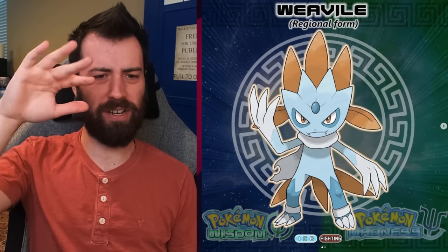Next up, we have our regional Weavile — I think it's our first regional form. It's an Ice Fighting type Weavile. This was made before Sneasler, which was Poison Fighting, so this is pure Ice Fighting. I really like the choices — it looks like it has a crown kind of thing as well as a tattered cape. Very interesting. They even did the evolution method: level it up during the day at Arcadia's highest peak. That's a different method altogether.